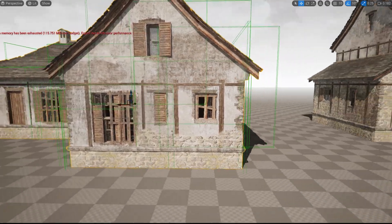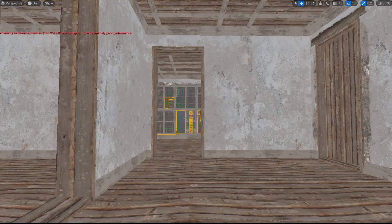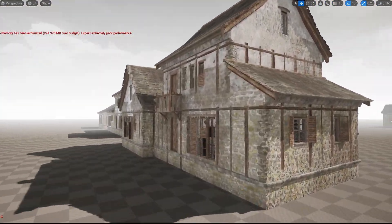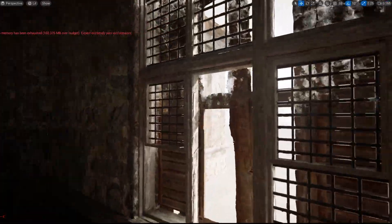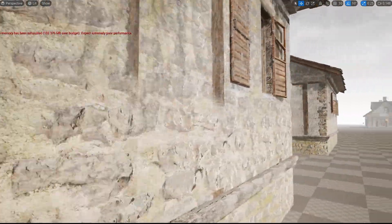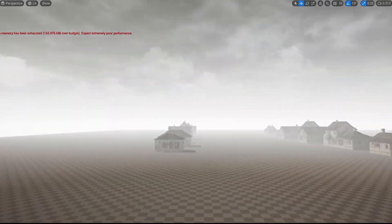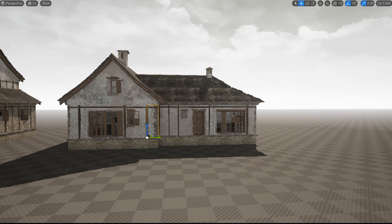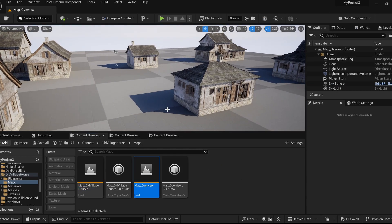This is the Old Village Houses pack, another FreshCan asset, and this one actually looks very good. You may not see much interior because of the post-process. It's amazing how just some modular pieces can make so many house variations — you could populate an entire village from these. FreshCan always makes many prefabs and provides them as blueprints, which is a very nice idea.